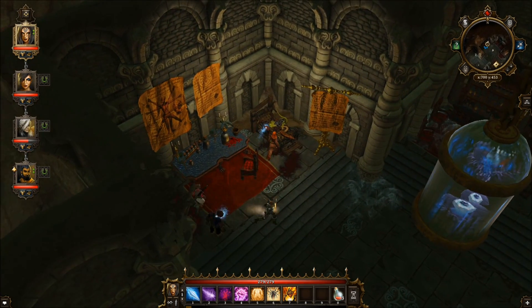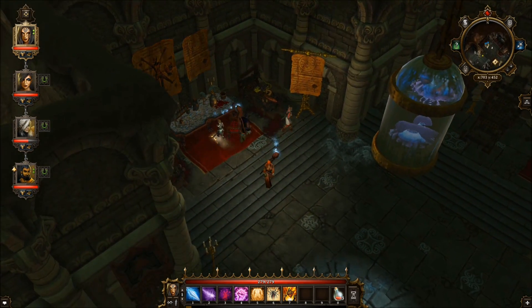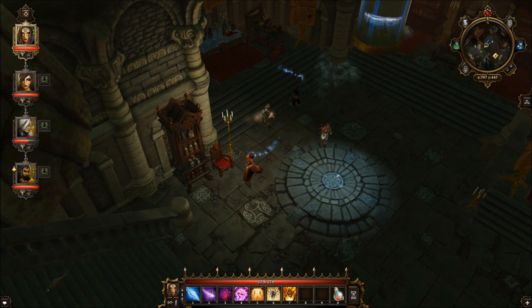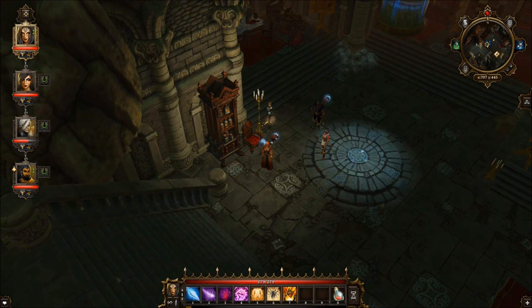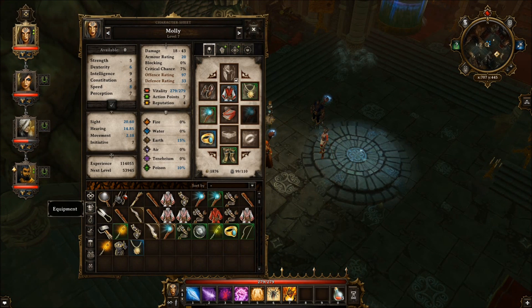A lot of other stuff. There's a dead orc with something in it. Seems to be pretty good. And there's a thing right here I didn't check. Another one. Let's look at my stuff. Equipment. Stuff I haven't identified. Identify!